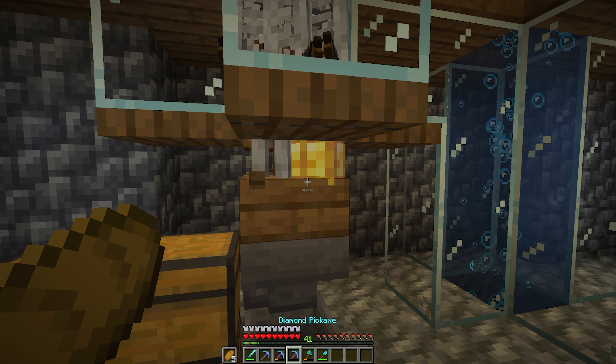Behind these walls I'm not going to be going for anything crazy — just a sugar cane and bamboo farm. Down here with our bamboo, we'll place in all of our pistons with observers facing out, and then a line of redstone behind to connect everything up. We can then start to close this up while keeping everything neat and tidy. Adding some torches in, and seeing as the bamboo is now starting to grow, we should set up a collection system — an automatic minecart unloader. The bamboo is already producing well.